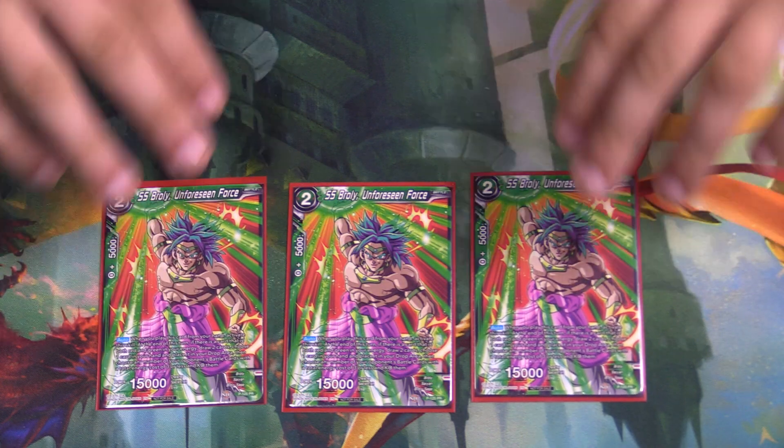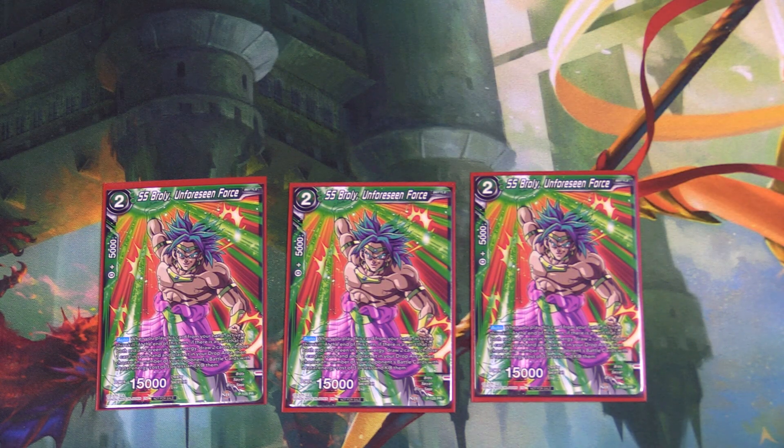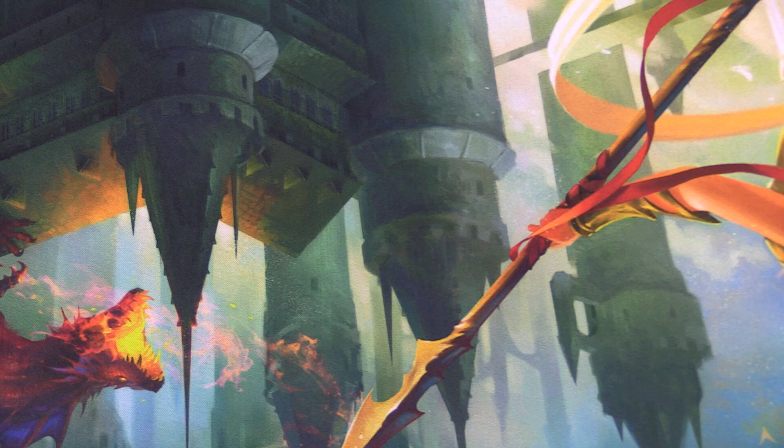Then we have three of the Unforeseen Forces. His skill only activates during the end phase, but it doesn't matter because the auto still activates regardless if he dies in the process. During your end step, if you have red-green in your energy, you draw two, discard one, and then choose any number of your opponent's battle cards with CMC three or less and KO them. This is nice because it kills the Zamasu tokens, and that deck is becoming increasingly popular. It's one of the few token killers out there — the only other one is Kale, and I'd rather play two green. He also fuels rival.